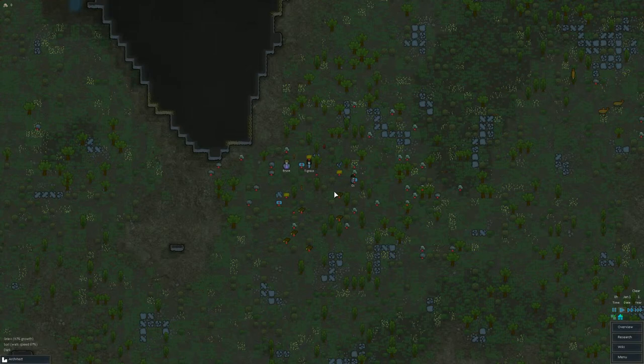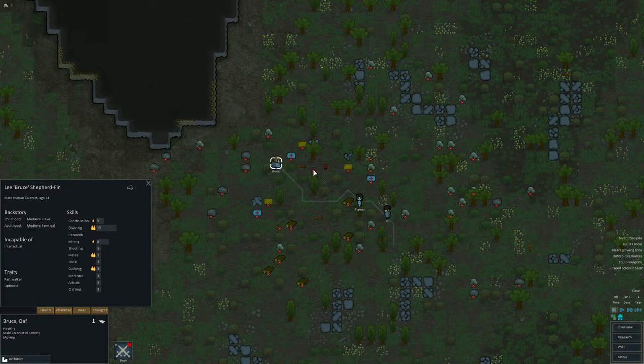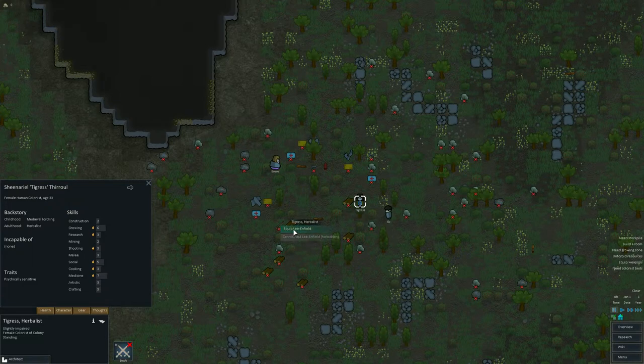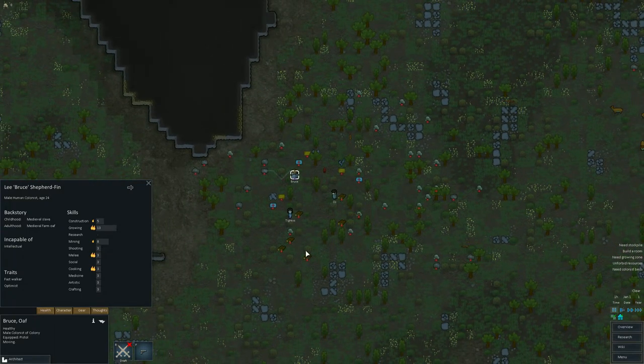What do we have here? I'll put on pause first. Who is the best shooter? Because we have two pistols and a rifle. Who gets the rifle? Shooting 3, shooting 3, shooting 3 — but Tigress is a fast learner. Tigress gets the rifle of course. Our lordress, equip. You equip pistol, and you please equip pistol too. The spacebar is pause — very convenient.